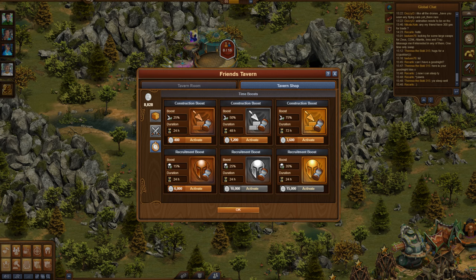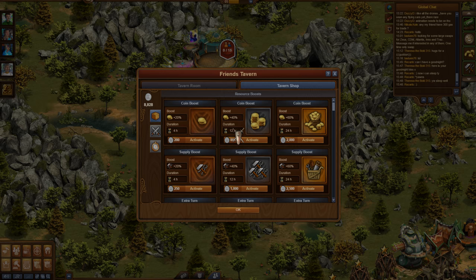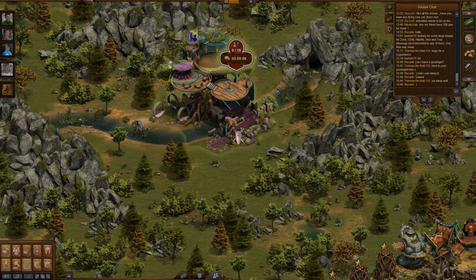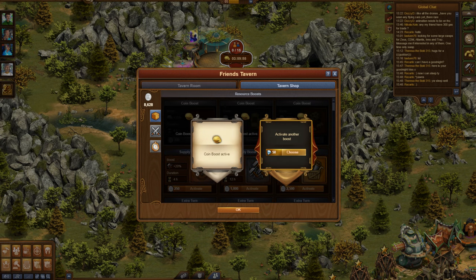At any given time you can have just one boost active. You can open another slot that allows you to have 2 boosts active at a time at the cost of 50 diamonds. You would need to open this slot whenever you're running a new boost and you want to start a second boost. Some of these boosts will only be available after you have bought a specific number of chairs in your tavern.